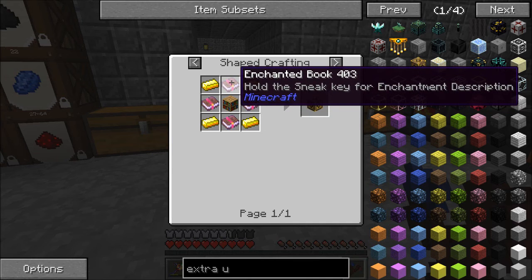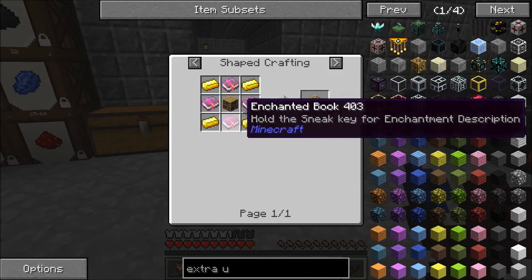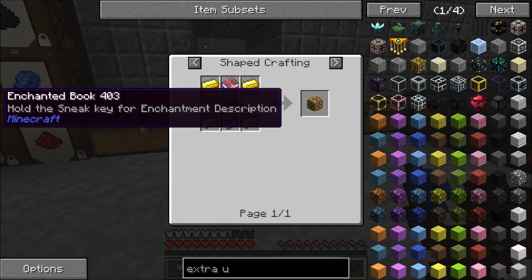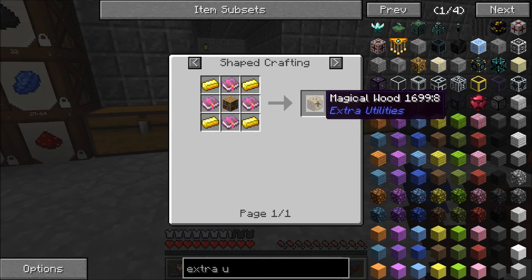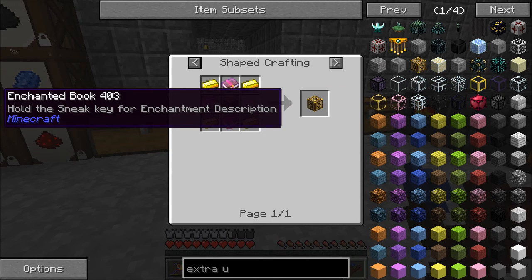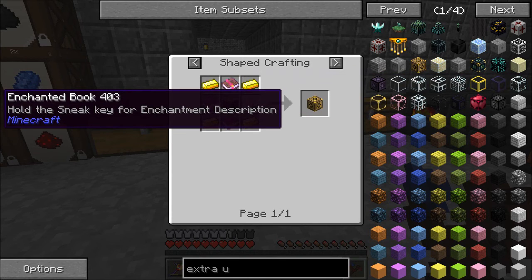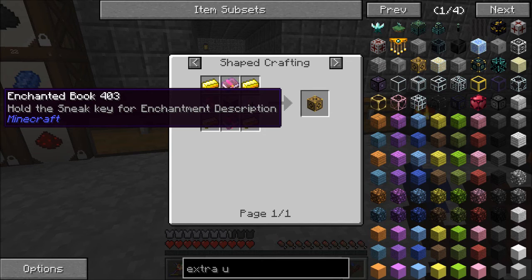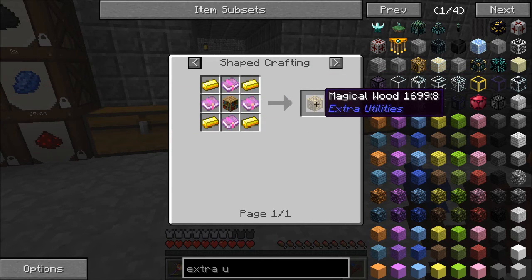Depending on the power of the book - let's say you have four books that only have Unbreaking I - you're probably gonna get one or two Magical Wood out of each. If you use a high level enchantment like Sharpness IV or Looting III, you're gonna get more out of them.